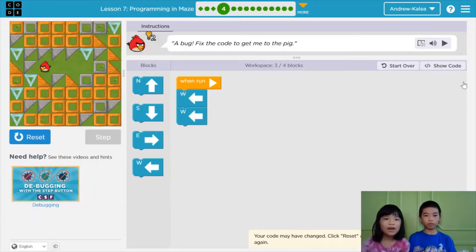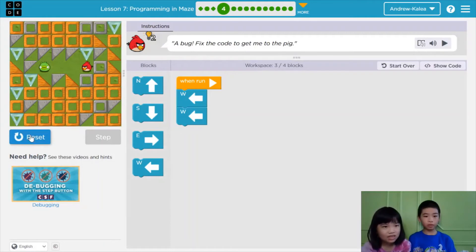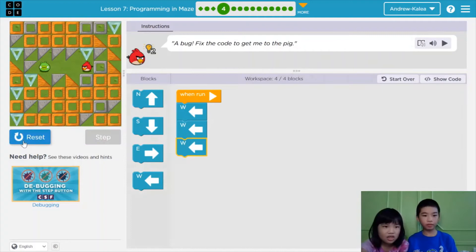Now it says above — use code to help me get to the pig. Let's press run and see what it says. We're still stuck — we need to add a west. Let's see if it will work. It smashed the pig! Yay!